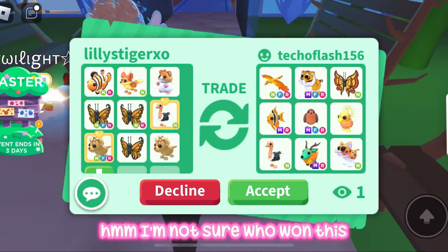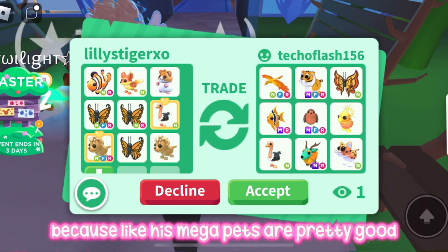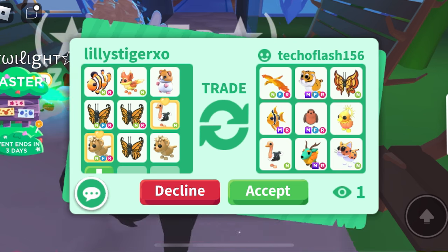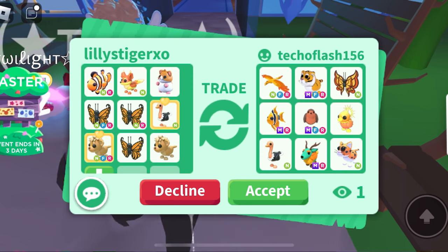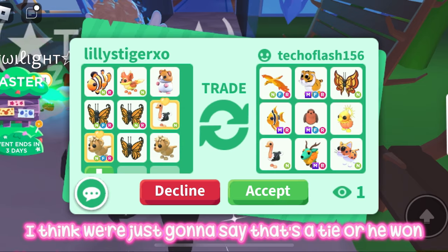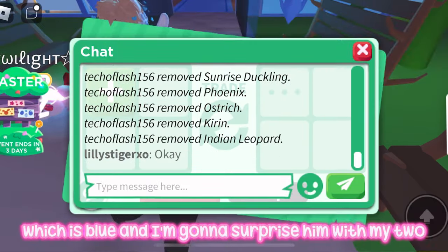I'm not sure who won this — his mega pets are pretty good and he has a neon legendary, but my neon lion cub is worth quite a lot. We're going to call it a tie or say he won, and now we move on to blue.